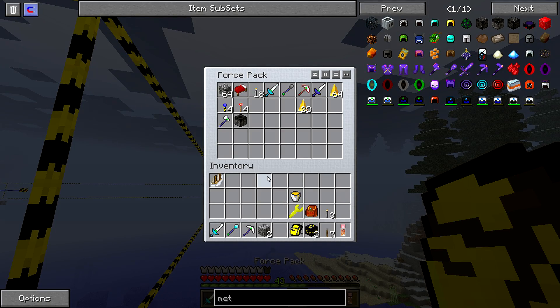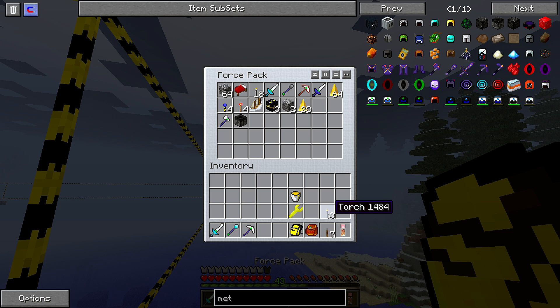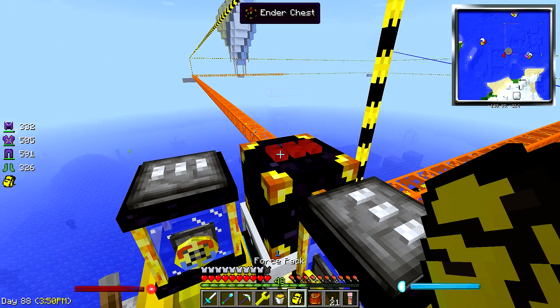Put this away. Let's put our boat away. Our angel blocks and those, and our levers. Do I have more torches? Yes. We'll keep our force wrench out, keep all that out. Alright, we got the meteor shield up.